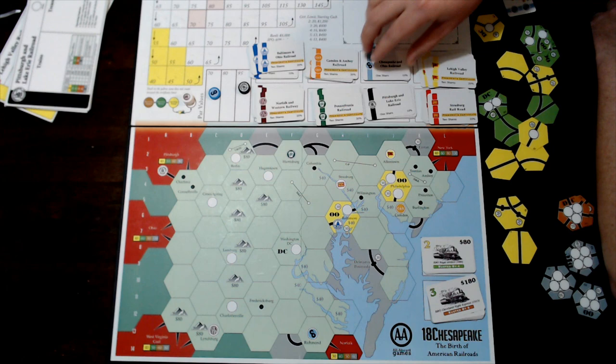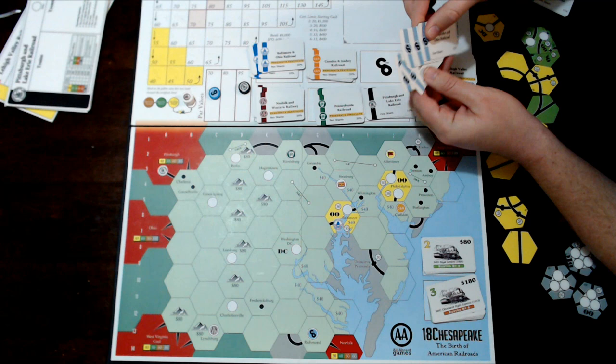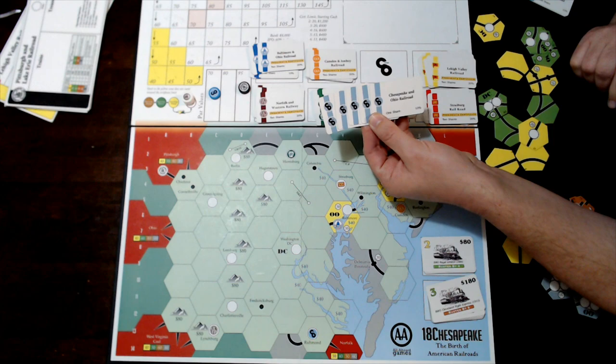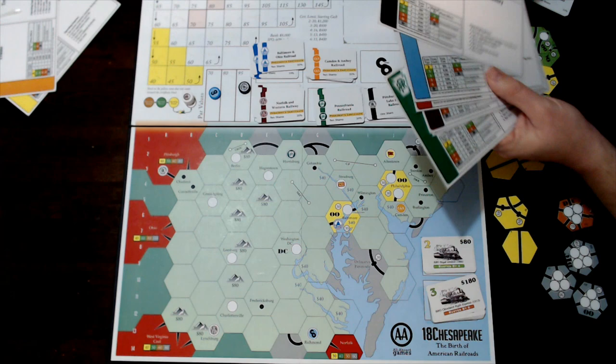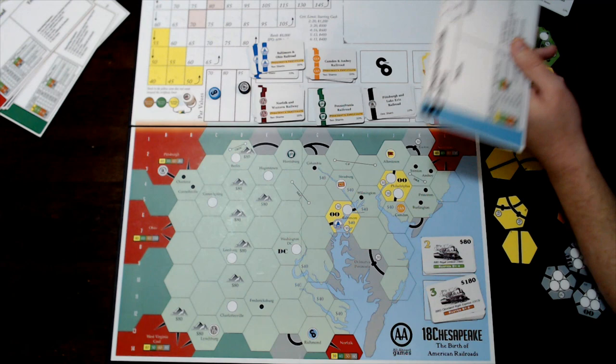Once 60% of a company has been sold — the president's share counts as 20%, then 30, 40, 50, 60 — I then get a charter and I get 10 times the par value. At $70 par, I get $700 into the company treasury.